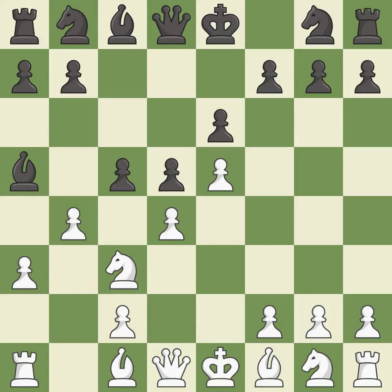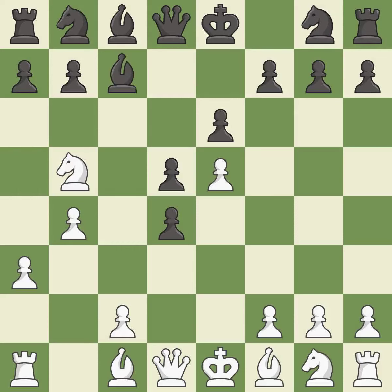b4 unpins the knight on c3 and attacks the bishop on a5 and the pawn on c5. cxd4 captures the d4 pawn and attacks the knight on c3. Nb5 moves the attacked knight and creates three threats: Bca5, Nd6+, and Nxd4. Bc7 retreats the attacked bishop and attacks the pawn on e5. f4 takes space on the kingside and supports the e5 pawn.